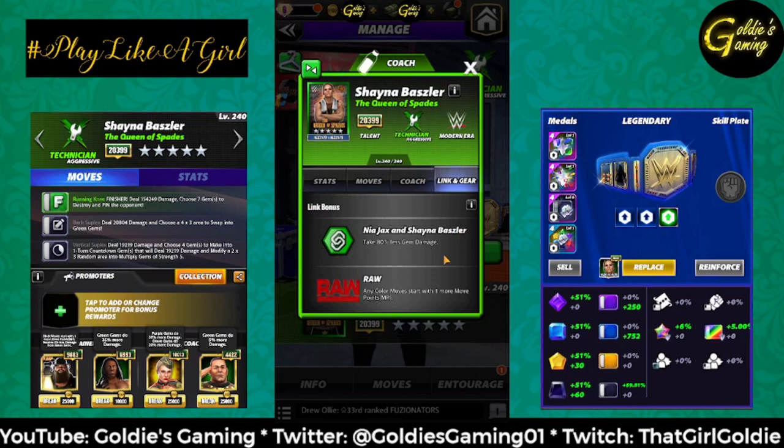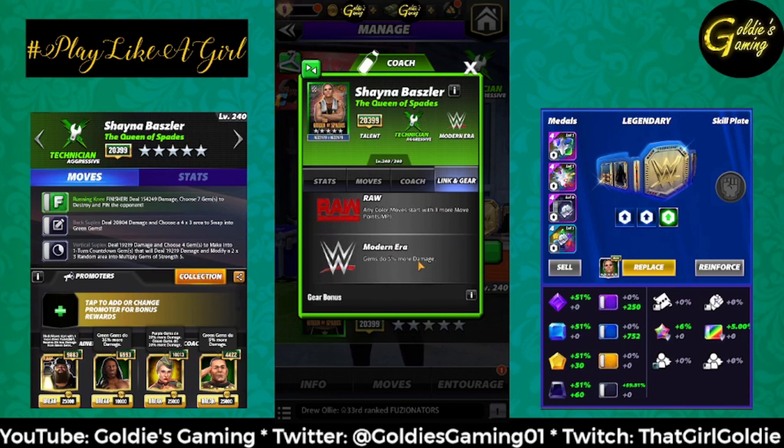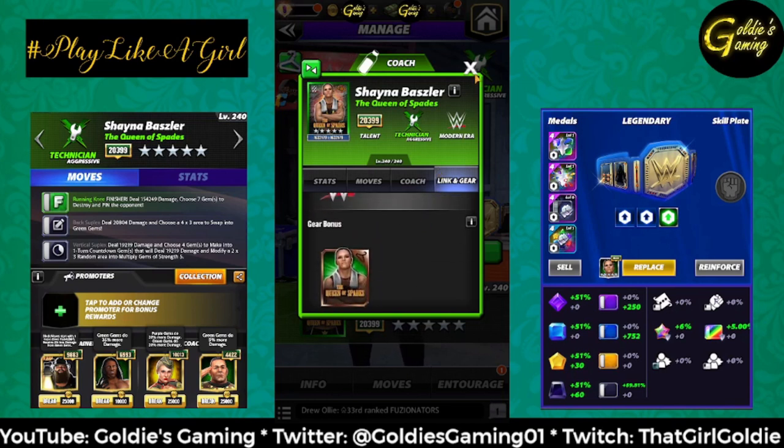Take a look at her links. She has a tag link with Nia Jax — take 80% less gem damage. This is to counter the Naomi and Lana tag link, but also maybe an attempt to make Nia Jax viable off the hot tag — basically set up the board for her, tag her in with a Fury set, and smack the opponent so they can't kick out. She also has the raw link for one more starting move point, and modern era gems do 5% more damage, plus the standard set of gear.